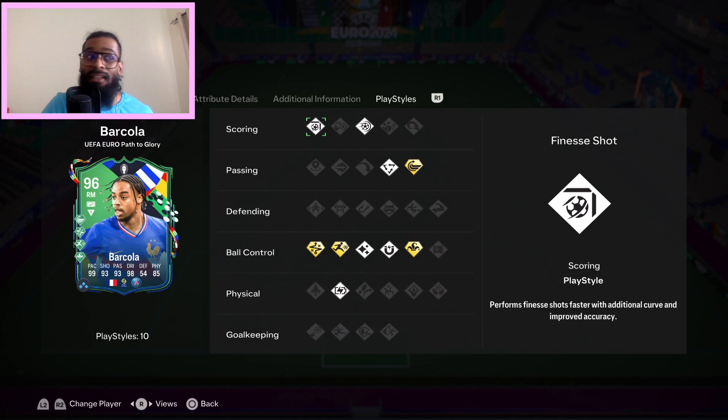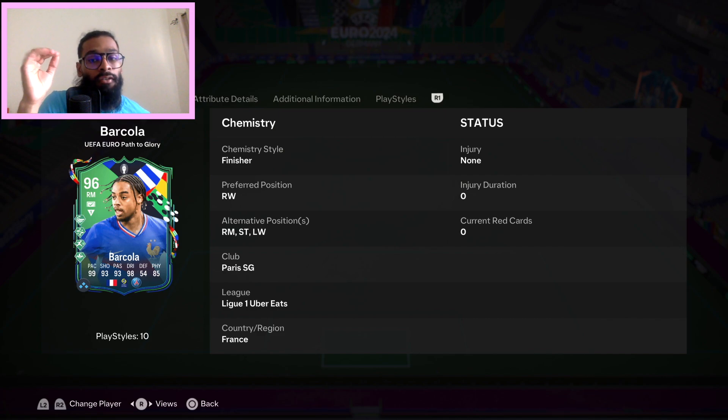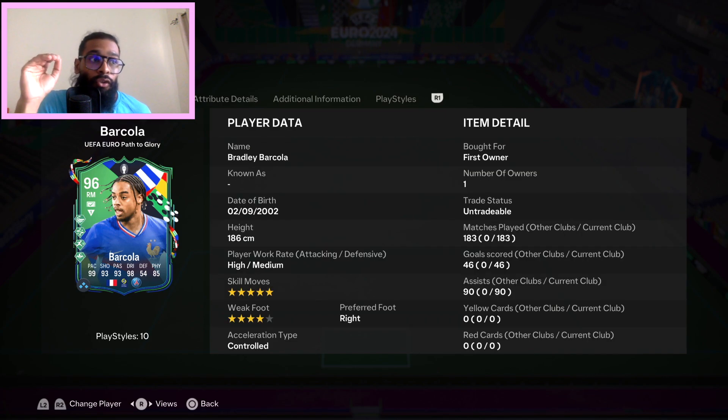One of the cheapest SBCs and must-completes this year was Bradley Barcola. He went up from a 95 to a 96 rated and got Trickster Plus as his 4th additional playstyle, which makes him crazy good. To clarify — the SBC was 94, then he got the plus one with the French win, and now the 96 with this upgrade. Overall he's got pluses across pace, shooting, physical and dribbling. With 5-star skill moves and Trickster Plus, he is a dangerous card in game. If you can really dribble well, you will seriously get guys to rage quit — 5-star skills and 4-star weak foot, it's a ridiculous card.